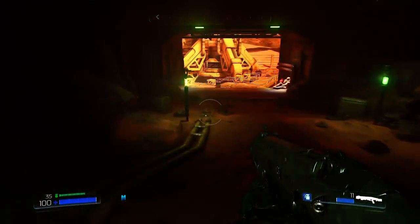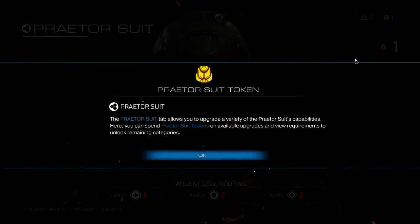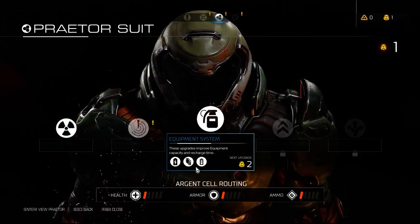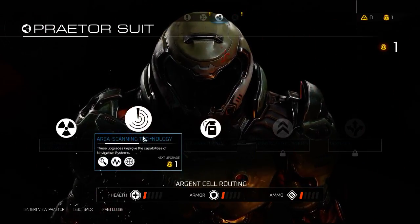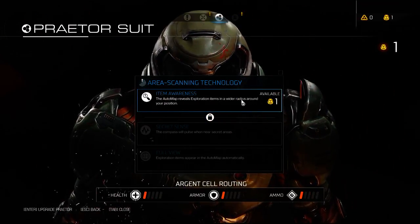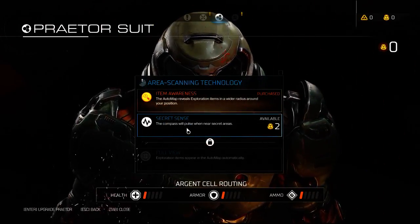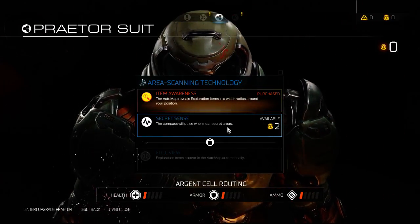Down here is the armor chip — the Praetor Suit Token, that's what it's called. You can use those to level up your suit. I selected area scanning technology just because you can find more of these tokens if you have more item awareness. If we find more of this, the compass will pulse when it's near secret areas. Perfect — you definitely want that.